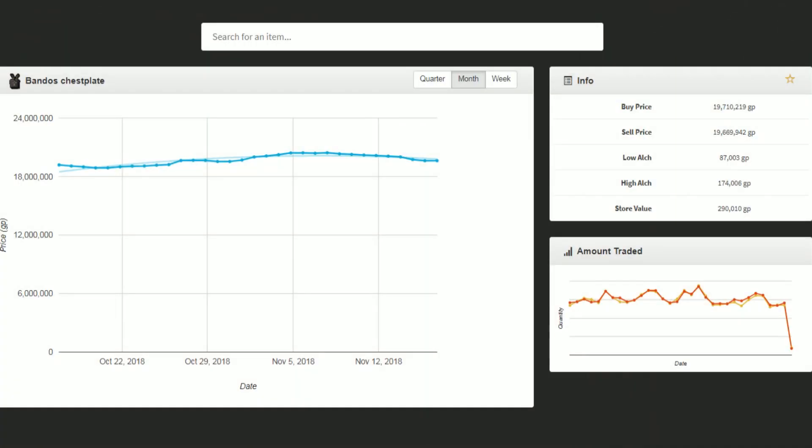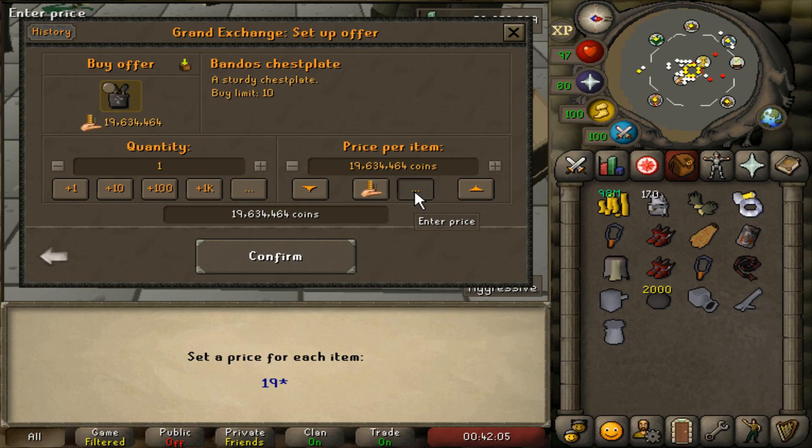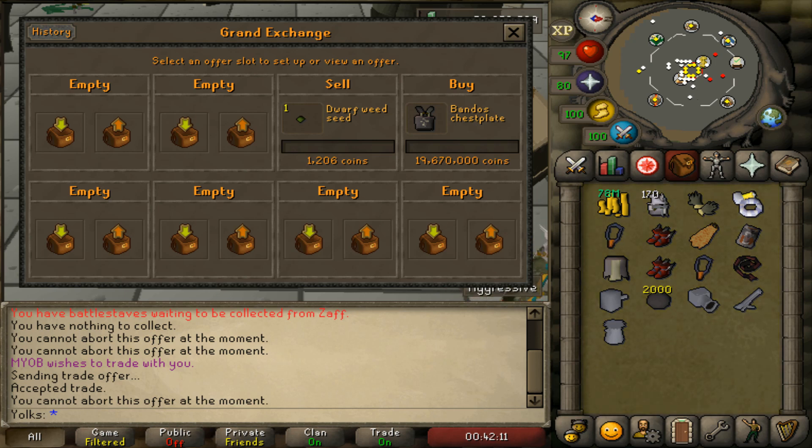The lower of the prices is what people are buying them at, so if I just bought it a little bit higher than this price, there's a very good chance I'll be able to buy it. I'll go back to the Bandos chestplate on RuneScape and type in that price I just saw — $19,669,000 — so I'll put it at $19,670,000. That way I'm about 1,000 coins above the actual price. I'll time it — right now it's 12:20 PM.